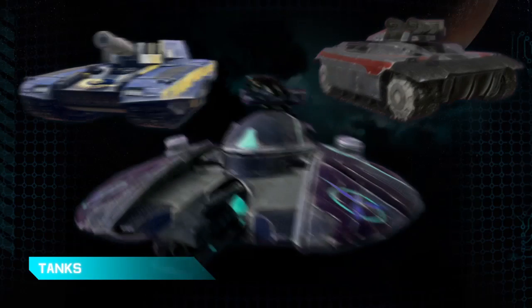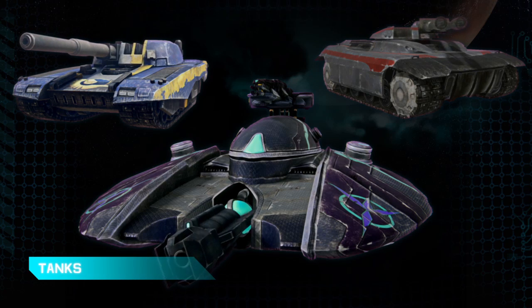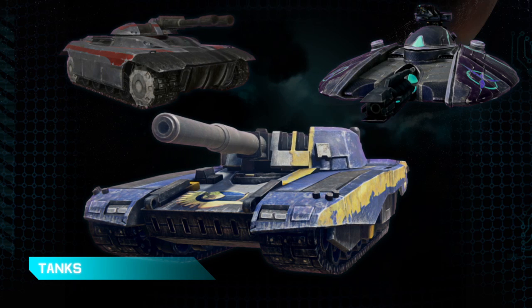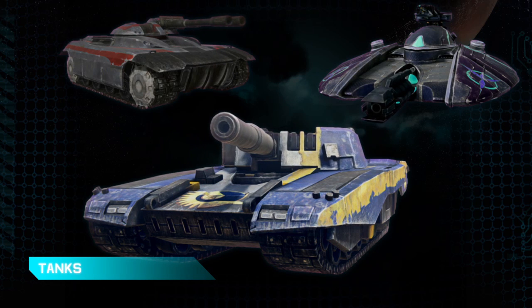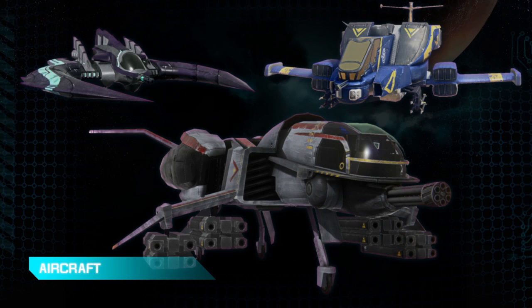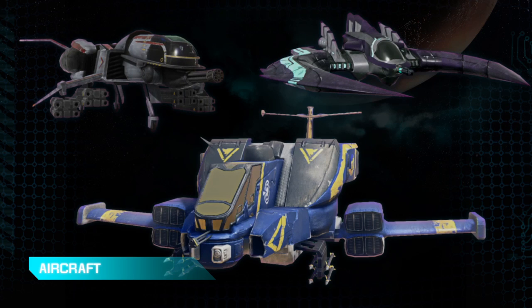These are the main battle tanks — you can see all three of them here. The main thing to note is their unique appearance and unique characteristics; they're all tweaked differently to give gameplay specific to that empire — so fire a little faster, move a little slower, have a little more armor. The same thing runs true with our aircraft. Each empire has an empire-specific attack aircraft, all modded a little differently with different weapon systems to give them a unique feel. These aircraft are very versatile — they can attack air-to-air as well as air-to-ground.